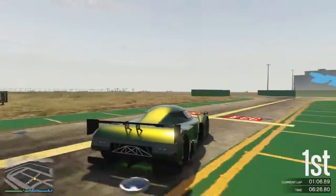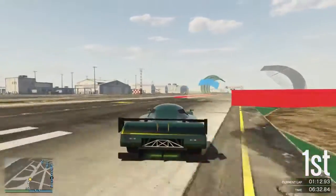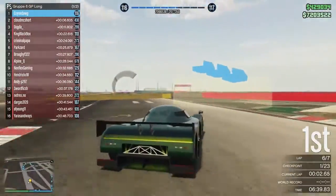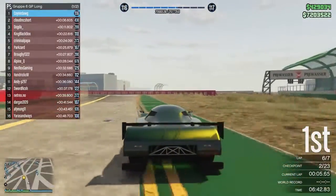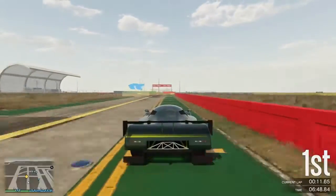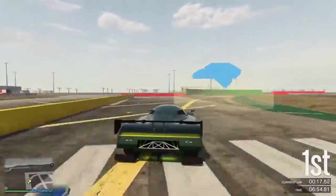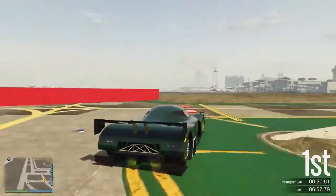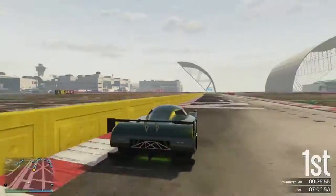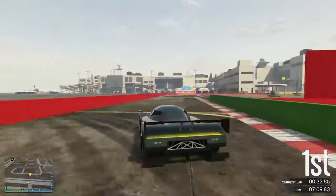That being said, in terms of how it drives, it is a very very quick car. It drives like a rear-wheel drive car - it's very oversteery and it does break traction out of corners quite easily. For that reason I would say it's quite difficult to drive on the limit. It requires a great deal of concentration; it's very easy to make a little mistake and lose a lot of time just spinning your back wheels up. It's very similar to the Elegy in the sports car class - the quickest car but very difficult to drive.